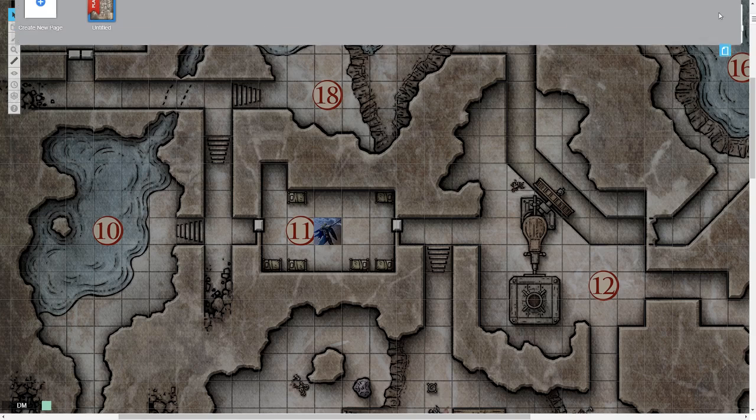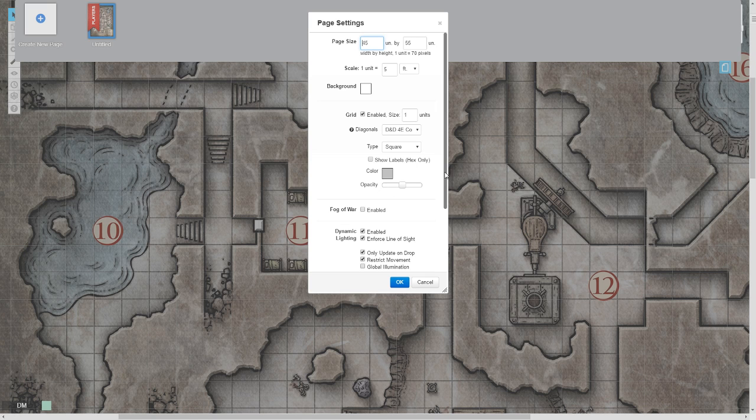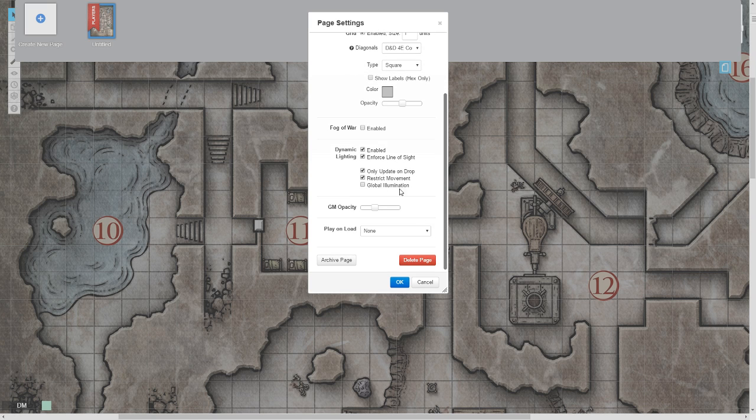The first thing you need to do is go to the page that you want the dynamic lighting on and go to page settings. You're going to see a number of things under dynamic lighting. First of all, you want it enabled — without it enabled, nothing else even matters.